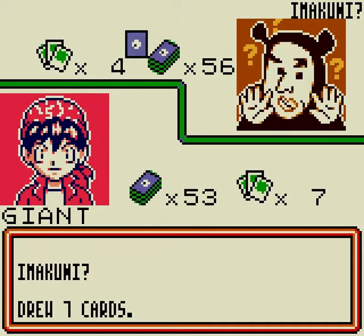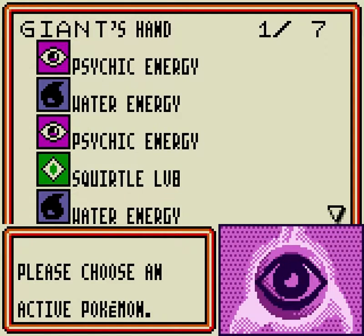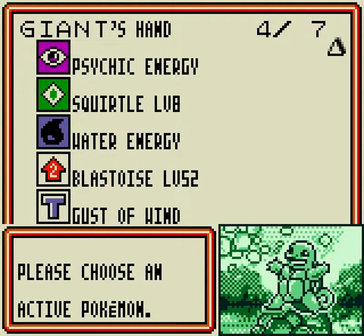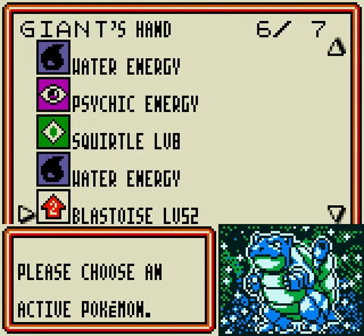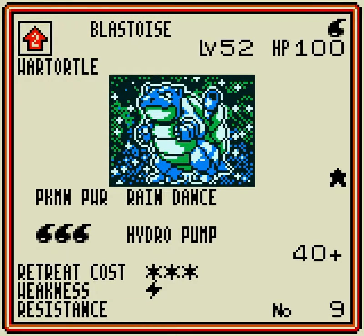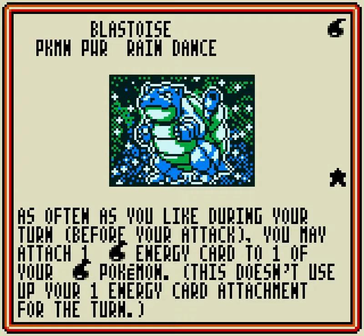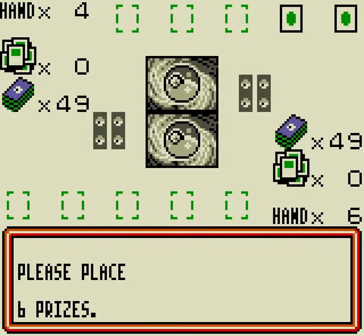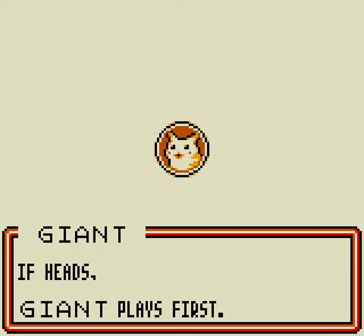The deck that I'm using is one of my favorites from when I was a kid, and one that I actually ran in real life. It's based around two main families of Pokemon: the Squirtle, Wartortle, Blastoise family. Blastoise's Pokepower allows you to attach as many water energies to your water Pokemon per turn as you like, which really helps to get the offense going.